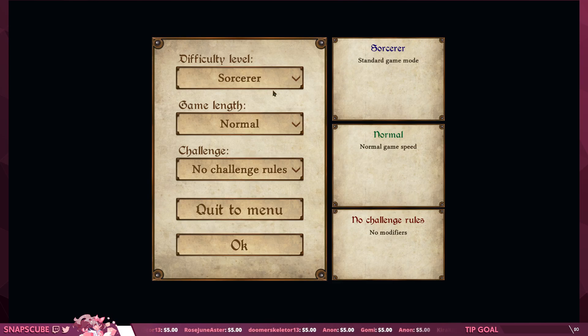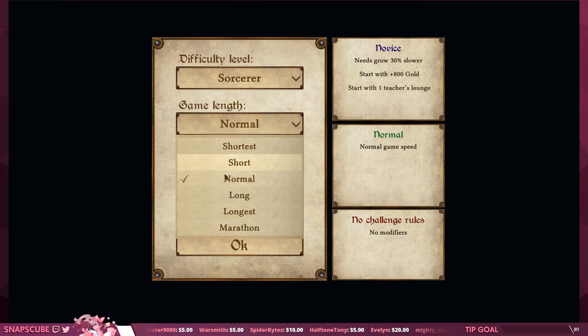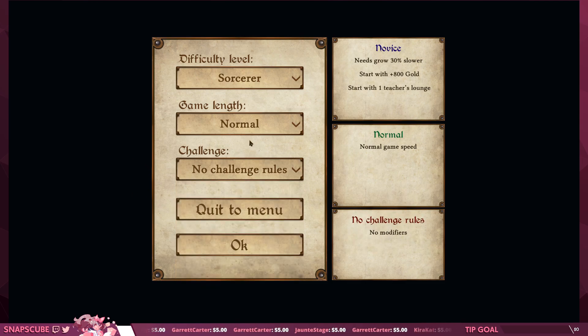Some options right off the bat — I'm tempted to just go right down the middle. They've got different difficulty levels, so we'll start at Sorcerer, normal game speed. There are challenge rules: magical aberrations are twice as common, choose between two cards instead of three when drawing from your deck. I don't really know what any of this changes functionally yet, so our best bet is to just start with the baseline experience and get a feel for everything. If in future runs we want to shake things up, we can.